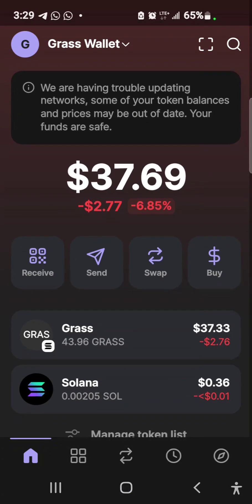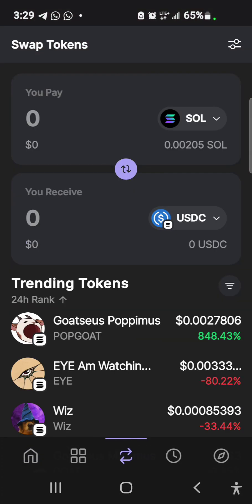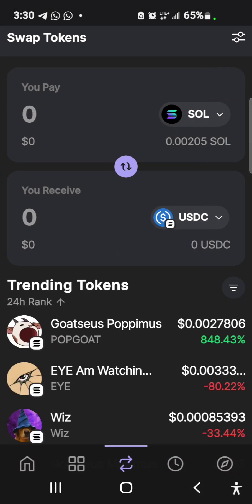How do I work around this? Let me try the swap function. It's showing me the tokens I can swap, but things are not working well.